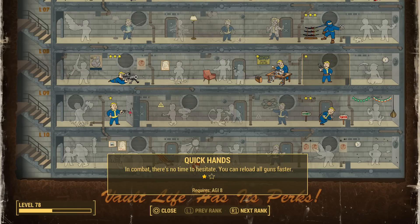The last perk I want to mention is called Quick Hands, and this says: in combat there's no time to hesitate — you can reload all guns faster. I think this perk is particularly underestimated because people don't know how much faster you reload all your guns. I would say you reload your gun about 20 to 40% faster. Even if it was just a 20% increase, you'd still be surprised at how fast you reload. I recently got the overdrive servos on my power armor legs that let me run 20% faster, and it honestly seems like I run twice as fast. The same thing happened when I specced into rank 1 of Quick Hands — I saw a huge difference on all the reloading times of all my weapons.